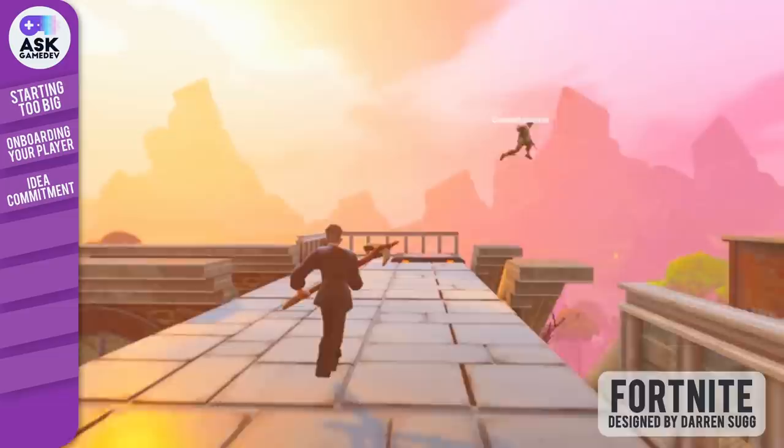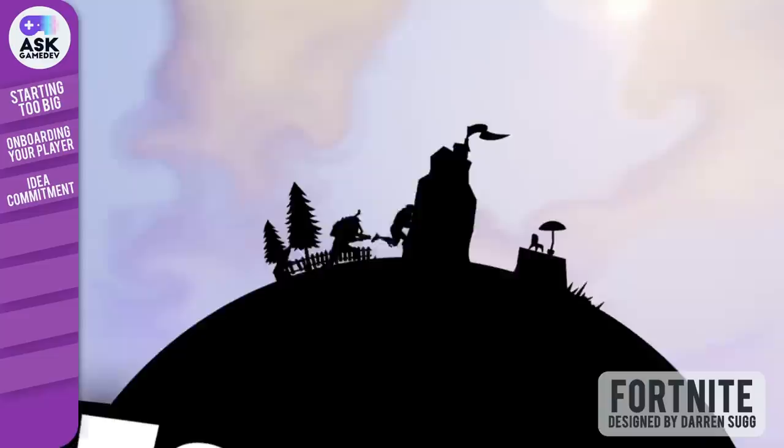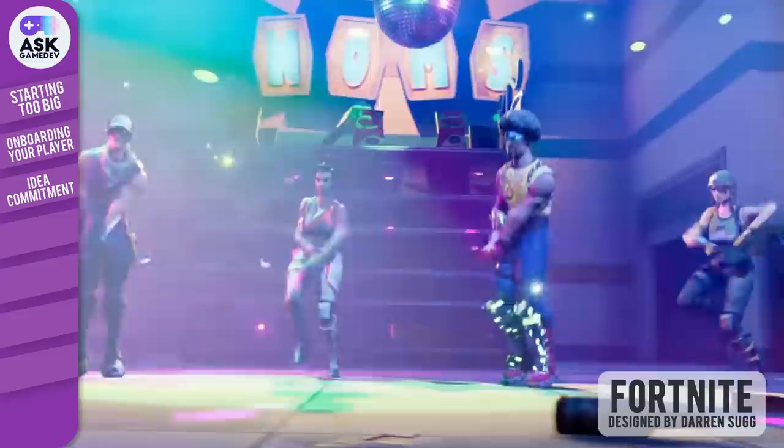Know when to hold them, and know when to fold them. One of the most famous video game pivots in recent history has to be the story of Fortnite. Epic's initial vision for Fortnite was Minecraft meets Left 4 Dead, and it was launched as a cooperative sandbox shooter. With the success of PlayerUnknown's Battlegrounds skyrocketing around the same time of Fortnite's launch, they decided to pivot. They added a Battle Royale mode, and the rest is history.